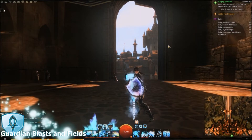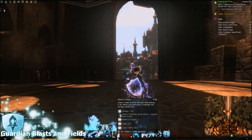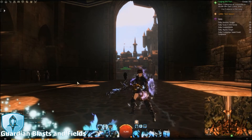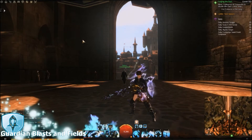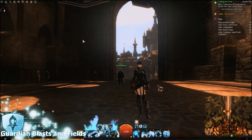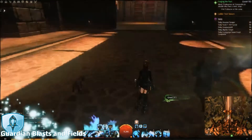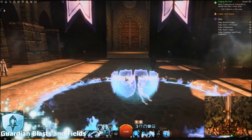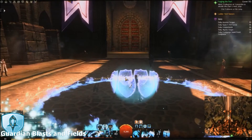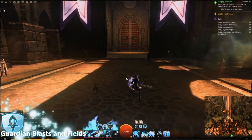The two main blasts that Guardians use are going to be Focus 5, which is called Shield of Wrath. I only recommend this blast for blasting might, and I would say attempt to time it as best you can so that it will do its final big damage explosion when you're at the boss. This is what it looks like when you use that skill — it does this shield and it initially blasts the might, but then after about three seconds it's going to explode and hit anything around you in a radius of 240.